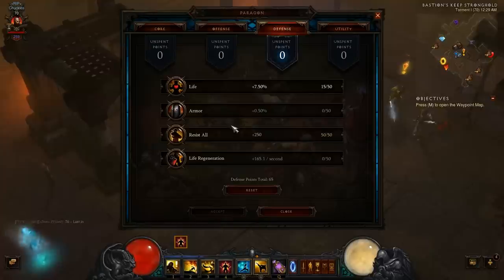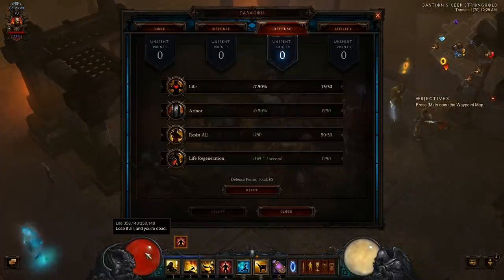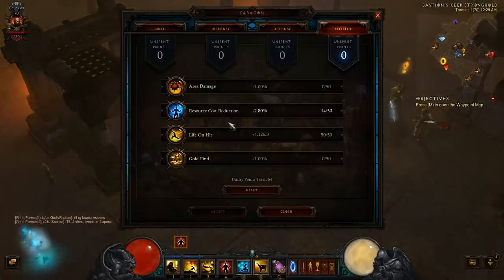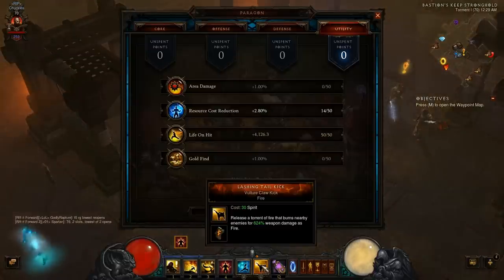In Defense I go resist all, because like I said we are losing One With Everything, so I wanted to stack as much all-resist as I possibly could. I threw the rest into life because I only have 358,000 HP — though you could also go armor if you wanted. For Utility I put all 50 points into life on hit. When we lose One With Everything a lot of our toughness is going to go away, so life on hit is the best choice to survive. After that I threw the remaining points into resource cost reduction so my Lashing Tail Kick doesn't cost as much.